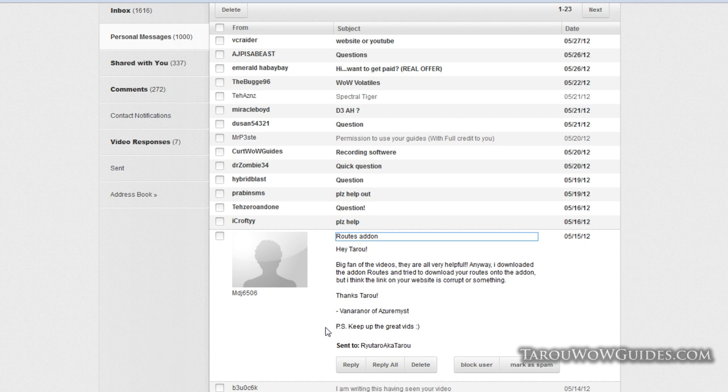NDJ6506 says the Routes add-on download link on the website seems corrupt. Taro says it works fine — he rechecked it. It might be that the file type is unfamiliar to the user's computer or unzip program, or possibly a Mac compatibility issue. The zip file really only contains a plain text Lua file — no images, nothing extra — so he's not sure why it would seem corrupt, but try again with a different browser.